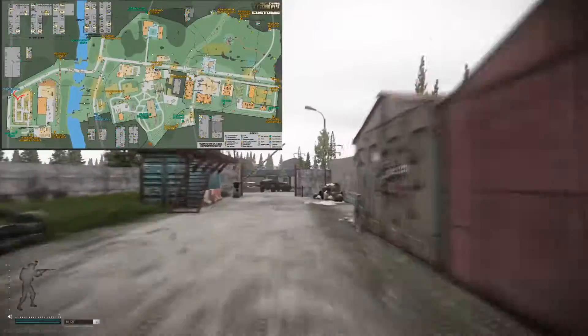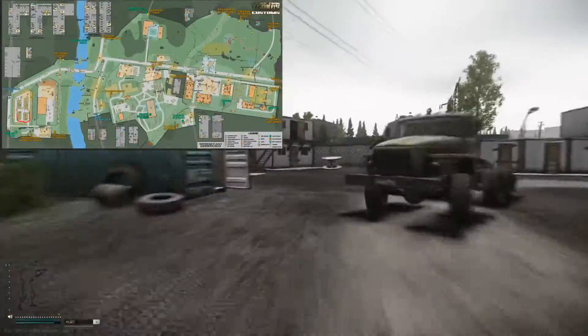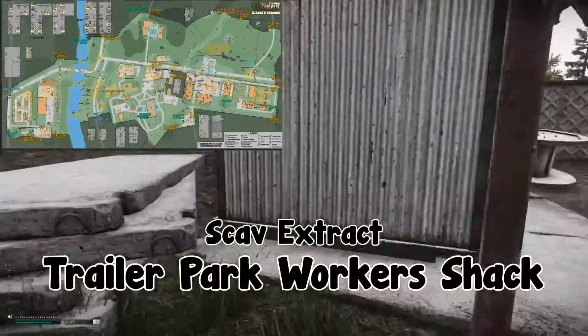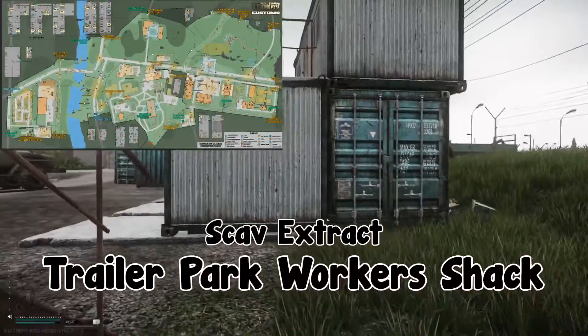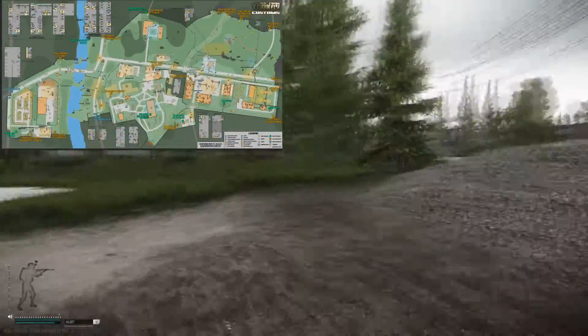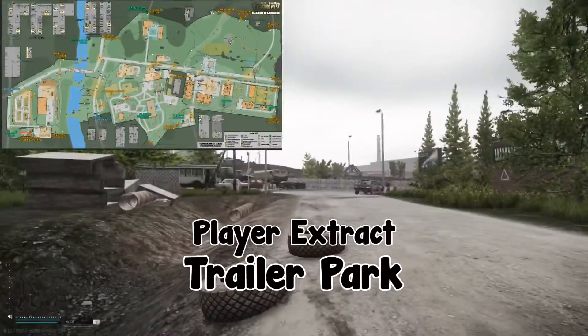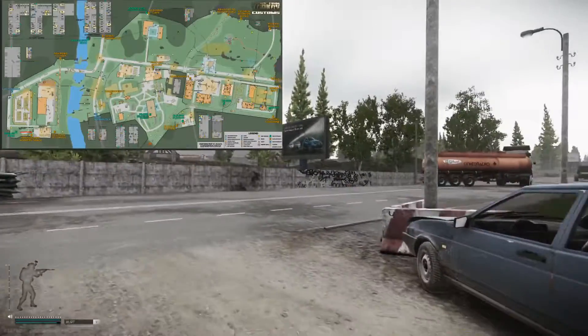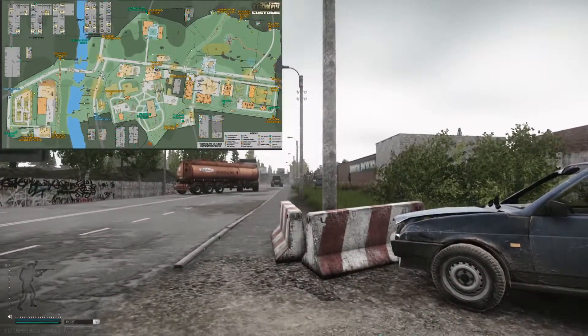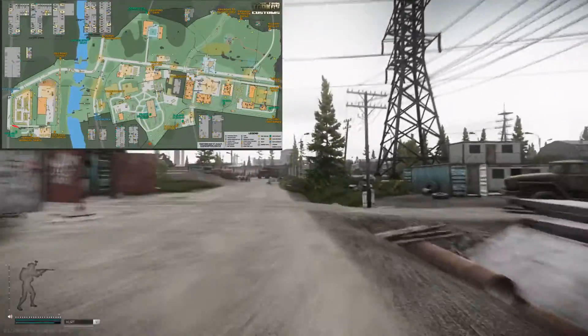Heading out to the road, you can see the player extract and scav extract on the map called crossroads. This whole area is a little confusing — the blue cars are very good indicators of where you are. It's called containers, and there are a couple PMC spawns in here — I usually crouch at all of those. Heading out of containers with big red to our back, we arrive at trailer park workhouse shack, which is a scav extract and also a PMC extract — the PMC extract is just called trailer park.